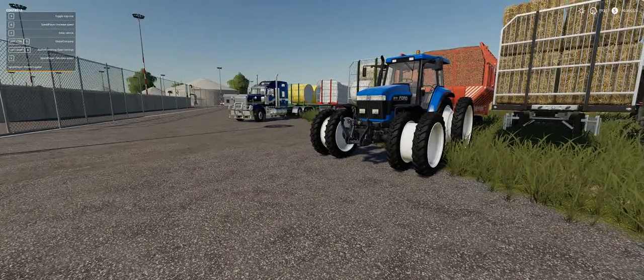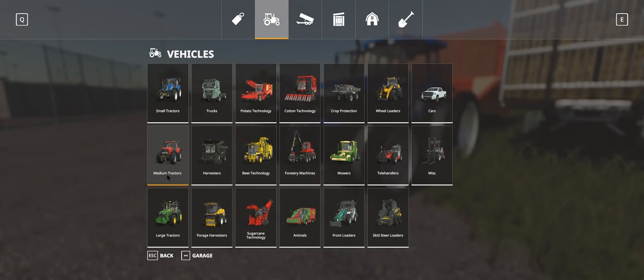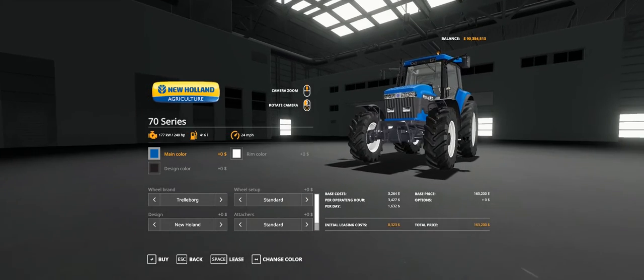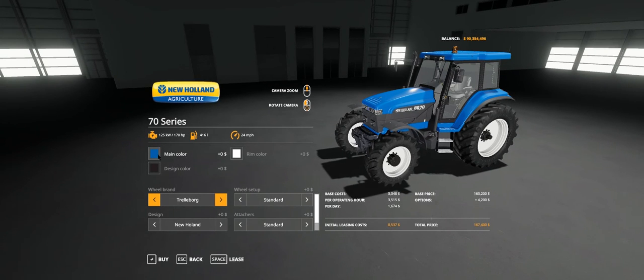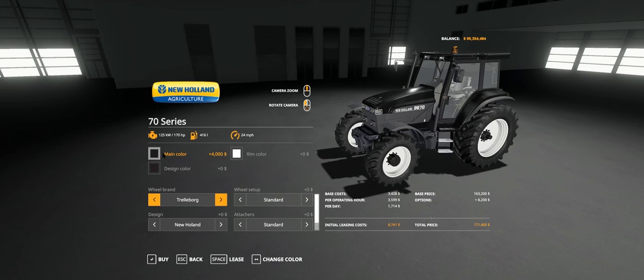This is very similar to the one we just looked at, but there are some differences. Let's go into the shop - this is in large tractors at the end. The standard tractor comes as the New Holland 8670 with a standard Ford 170 Genesis engine giving you 170 brake horsepower. You've got three colour customisations: main colour choices are New Holland blue, Fiat Agri red, black, and white.